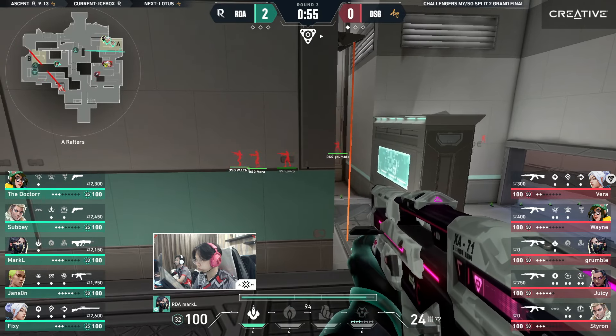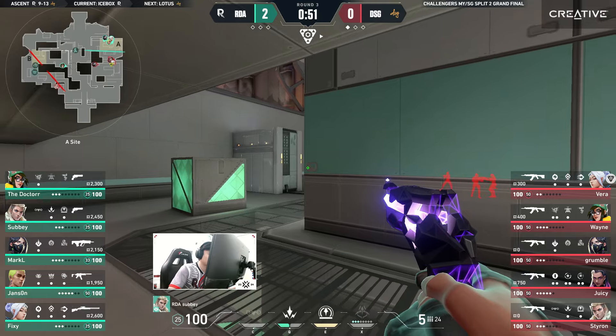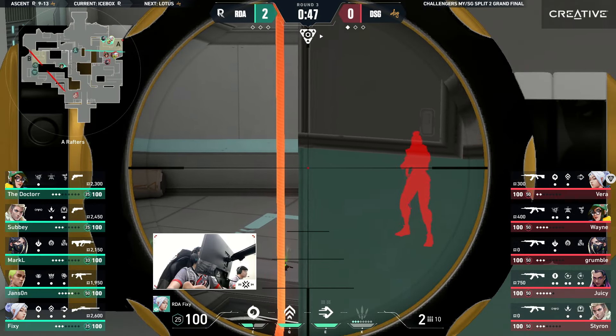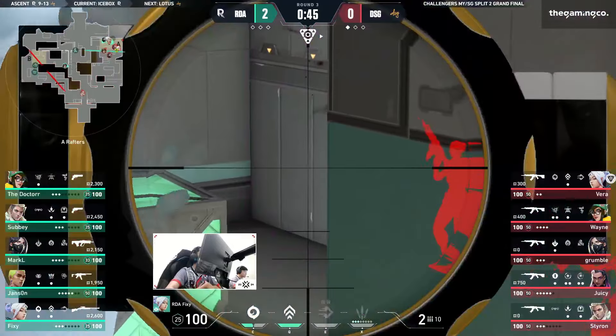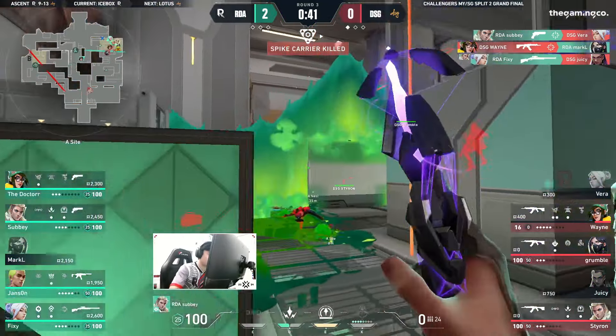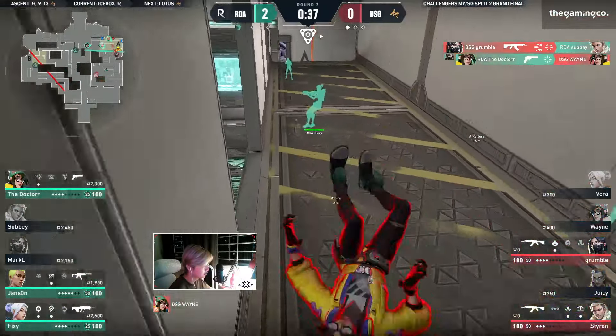The owl's drawn out, they react, putting out a recon orb. No movement yet — the Doctor holding on strong, trying to catch anyone in that mid rotation. They burst onto the site. Fixie is here, holding very closely. Scoop pops one hit, and Fixie finds one more. The defense for RDA looks strong as Grumble finds one more to his name. Trades on trades for both teams here.